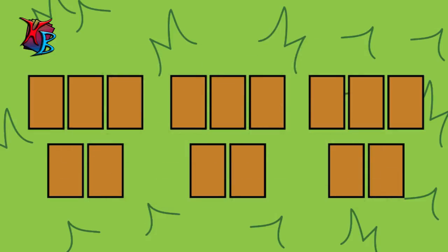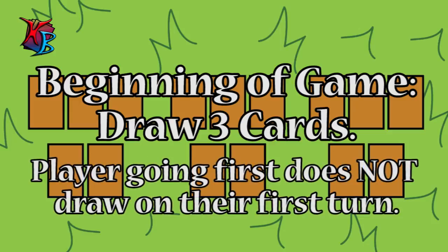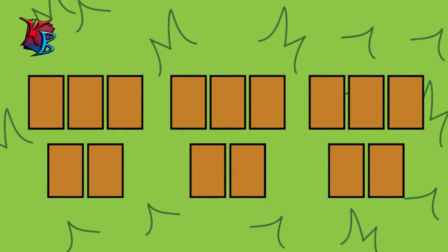The non-minion row consists of a circumstance slot and an events slot. Overall, minions, circumstances, and events are all the types of cards that compose your deck. At the beginning of the game, both players draw 3 cards from their decks and then decide who shall go first. A player draws a card from their deck at the beginning of their turn, but the player who goes first does not draw a card on their first turn.